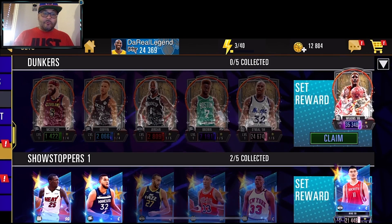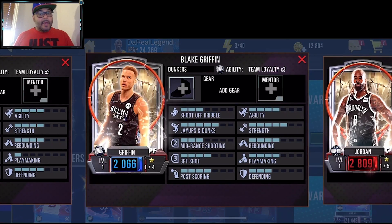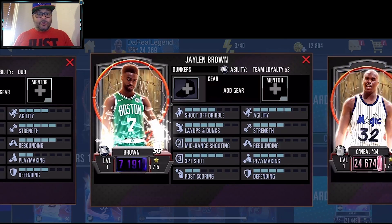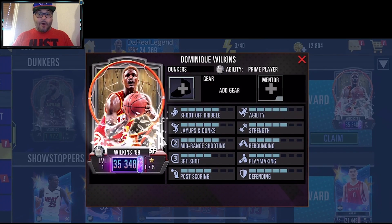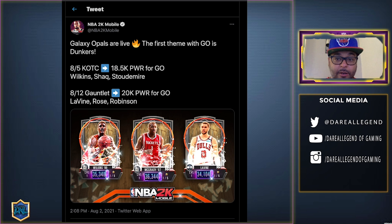The set reward for the Dunker Steam requires Javale McGee, Blake Griffin, DeAndre Jordan, Jalen Brown, and Shaquille O'Neal — the reward is Galaxy Opal Dominique Wilkins. Upcoming events include King of the Court, with rewards of Galaxy Opal Dominique Wilkins, Pink Diamond Shaquille O'Neal, and Diamond Amar'e Stoudemire. After that is Gauntlet, with rewards of Galaxy Opal Zach LaVine, Pink Diamond Derrick Rose, and Diamond David Robinson. You need 18.5k power for King of the Court and 20,000 for Gauntlet.